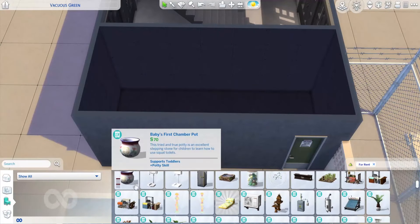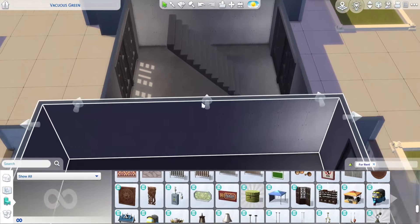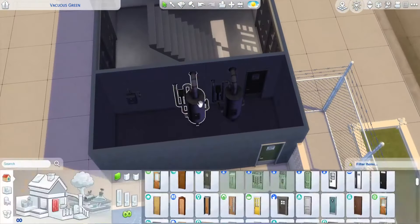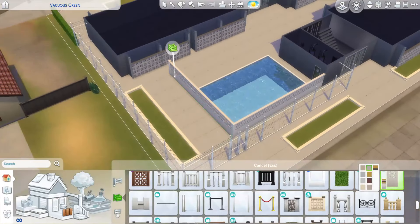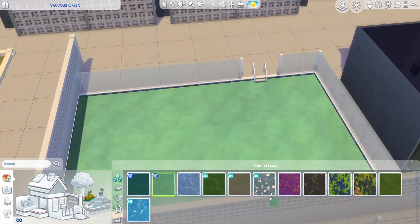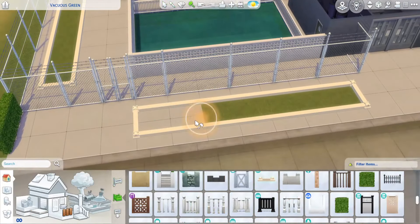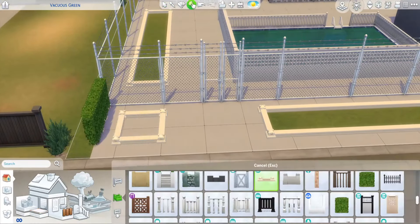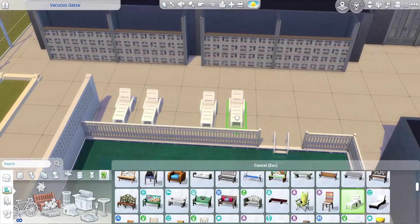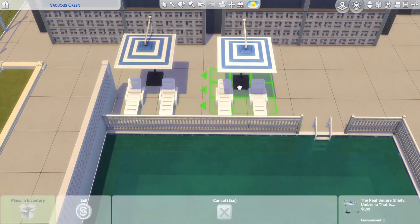I really wanted to make sure we had a nice landlord area, which I'm building right now. This is where, if you own the building, you would go to fix things up. There's a little area next to the pool that I'm working on. If you are the landlord, you can go there to fix your stuff and make sure your tenants are happy.